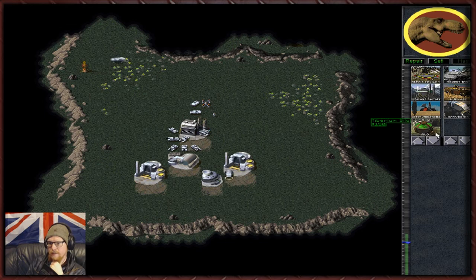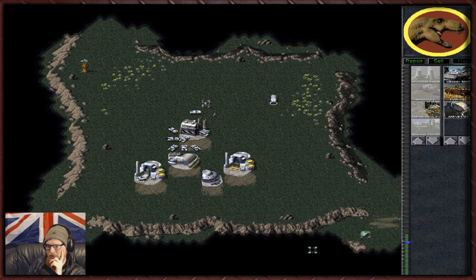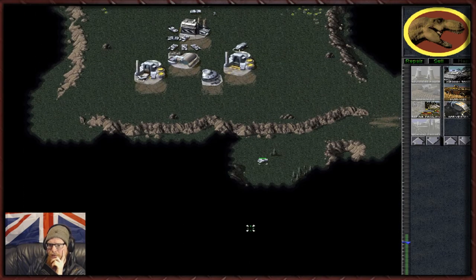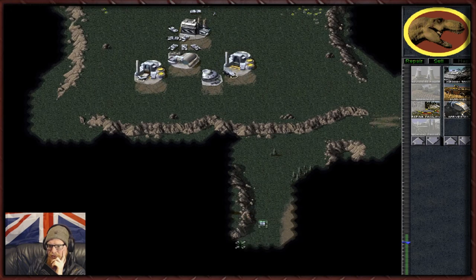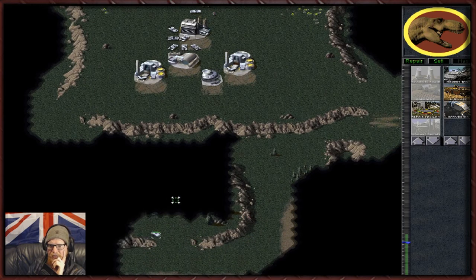This map is dotted with dinos as you'd imagine, but it also has waves of dinosaurs that come at us periodically and after we trigger certain events. What we want to focus on first is unlocking some more Tiberium, so let's go aggro some dinos.